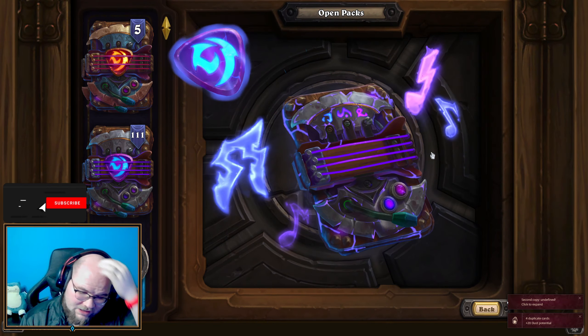Double epics! Overall, we've gotten a fair amount of legendaries out of our normal packs — three so far — plus two out of our golden packs. We're also getting a fair amount of golden and epic cards, which should help build our collection to provide content over the next several months, especially until the mini set comes out and changes the game again.